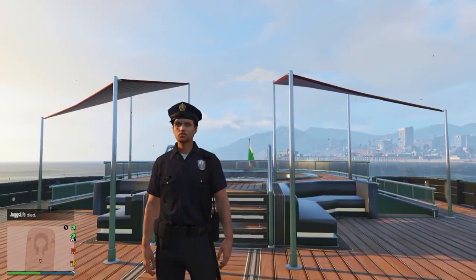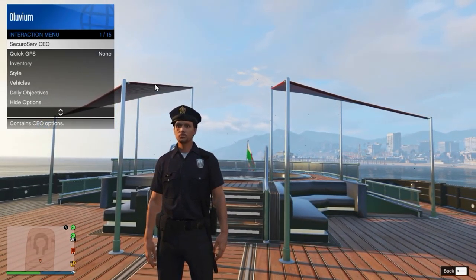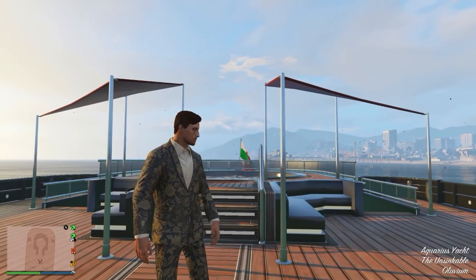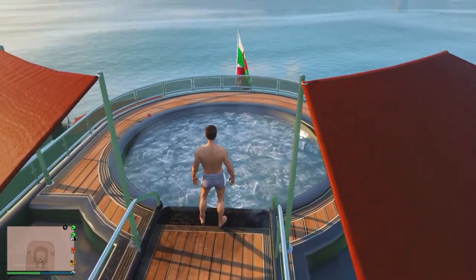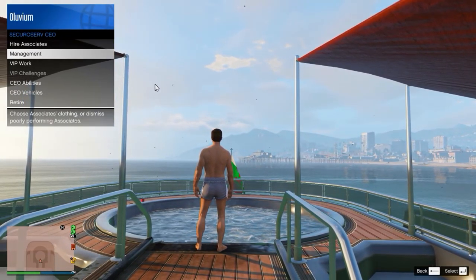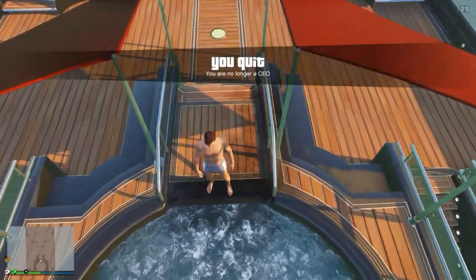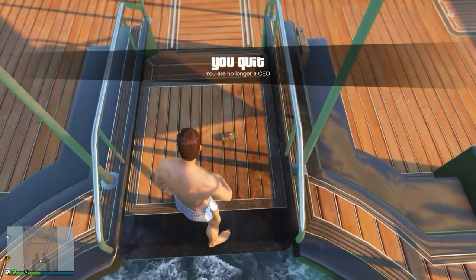Moving on to the second glitch — this one allows you to get invisible arms and an invisible torso. First of all make your way to your yacht, then register as a CEO. Open up the interactive menu, go to SecuroServe, go to Management, then go to Style and put on the Syndicate Leader outfit. From here, make your way over to your jacuzzi but don't actually go in the water — just stand on the very edge so it puts on your swimming outfit. Then go back to the interactive menu, go to the SecuroServe CEO option, and retire as a CEO.